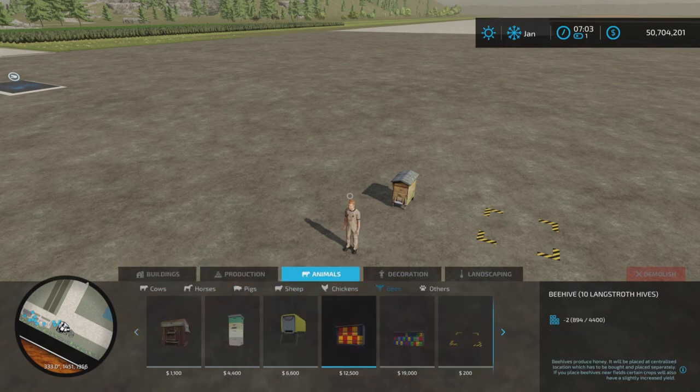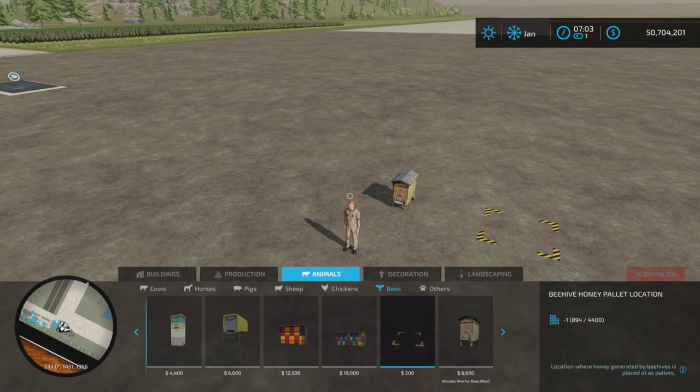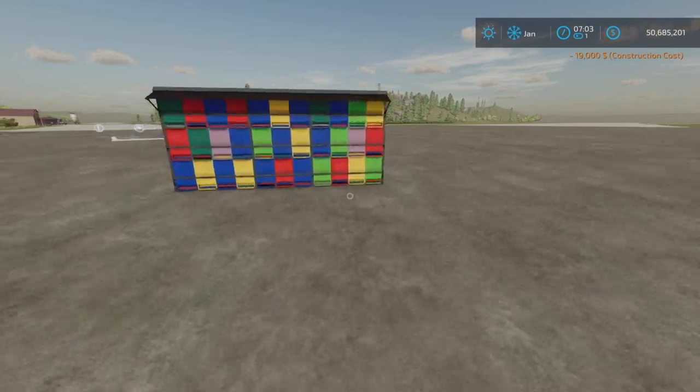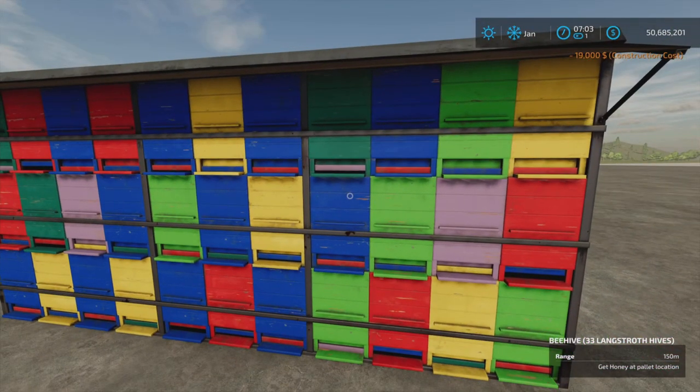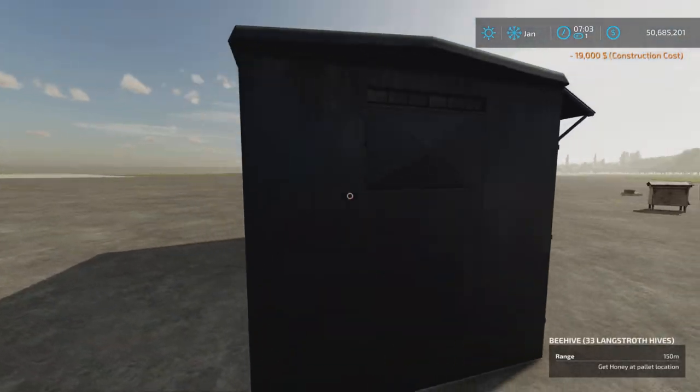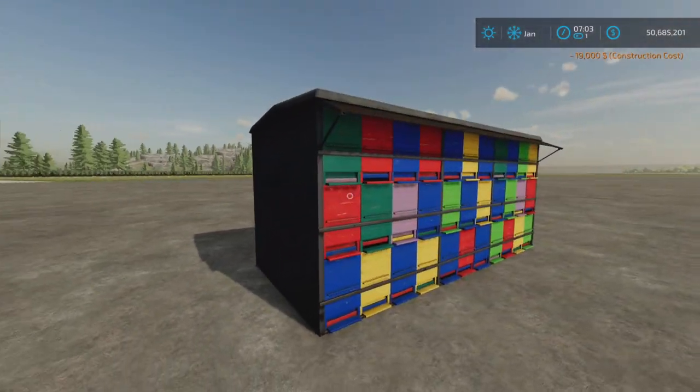I placed a base game one, a big one like this, and there are no bees coming out of that either. I don't know if something's changed with that, or if you have to be near crops — I'm going to try that out a little bit later.